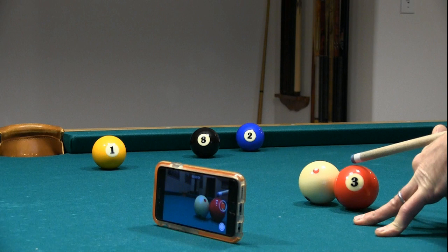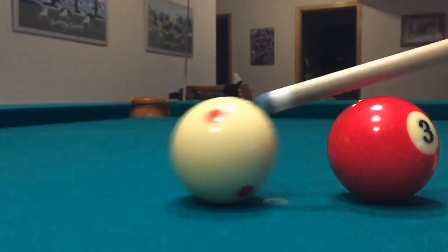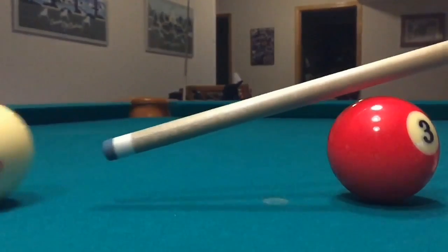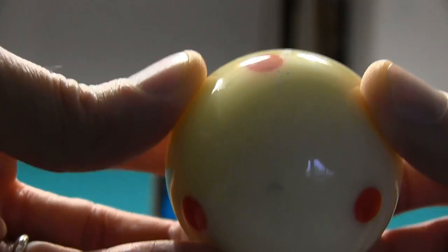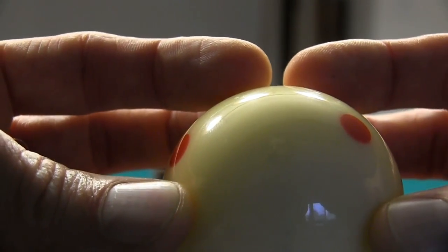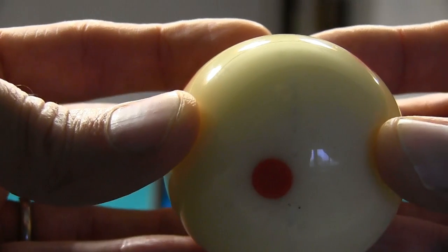Here's another example with the cue more level, with less cue elevation. Look at the trail of chalk marks here. At this cue elevation, the tip strikes and slides along the cue ball over a fairly large distance, almost over half of the cue ball's first rotation.